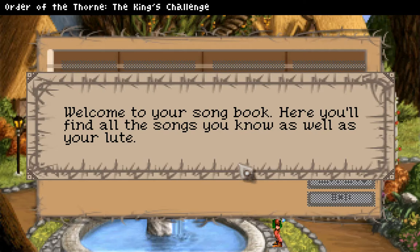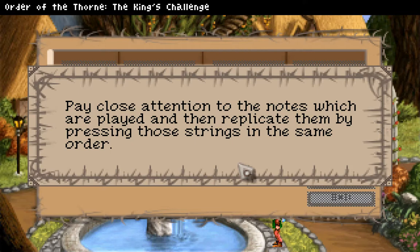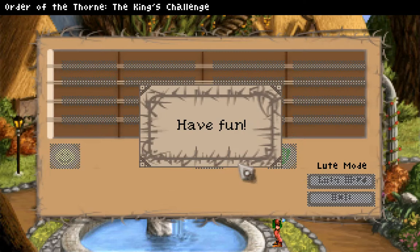Welcome to your songbook. Here you'll find all the songs you know as well as your loot. To use the loot in hard mode, you start by pressing the button which denotes the song you wish Finn to play. Pay close attention to the notes which are played and then replicate them by pressing those strings in the same order. So is it like Simon Says?